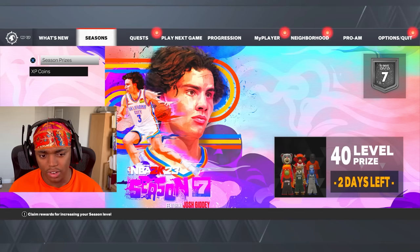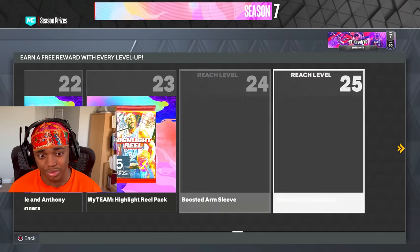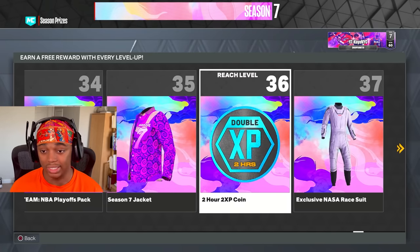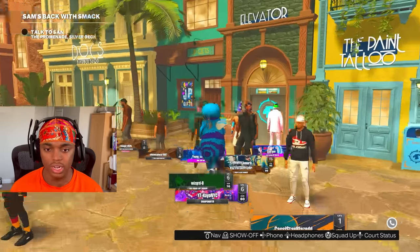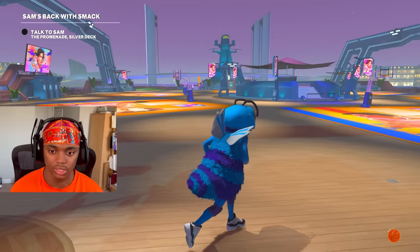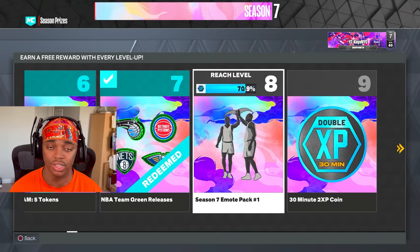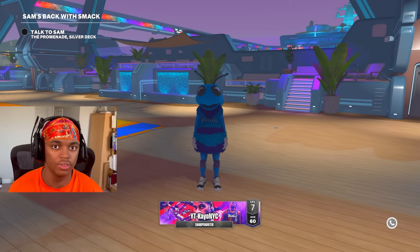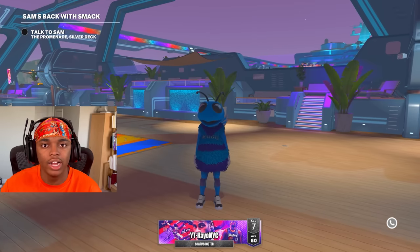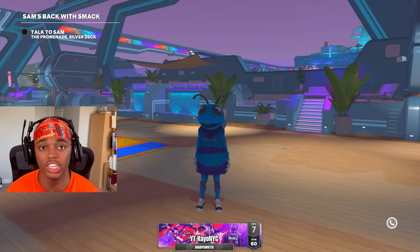We have two days left in season seven. It's possible to hit level 40 doing this. I'd just wait till next season because I doubt they're going to patch this. It took me about six hours to get from 35 to 40. But as you see, I didn't have to play a single park game. This is a 30-minute method to go up two levels. I got like 100K VC for doing this, plus dumb boost. And I got a mascot.